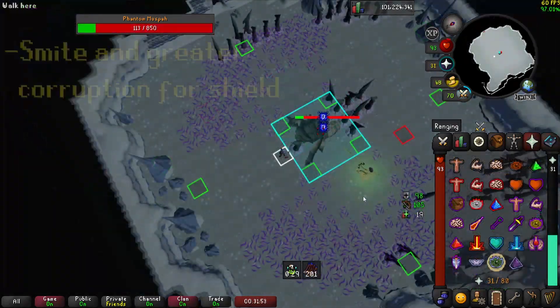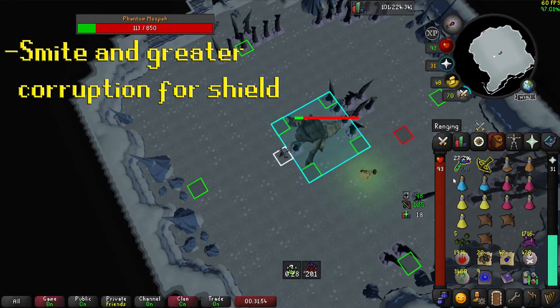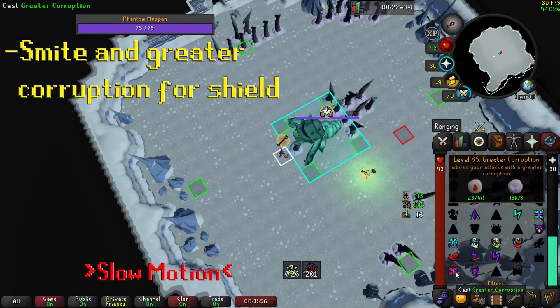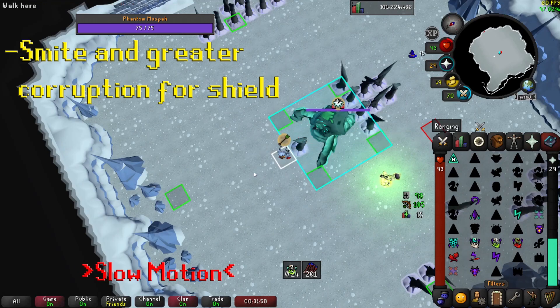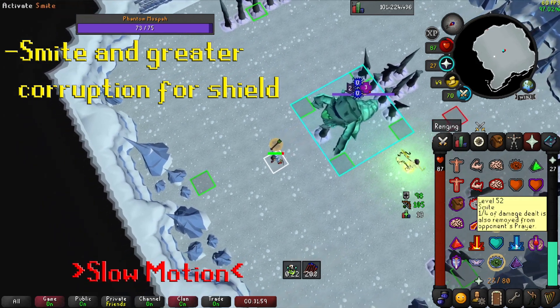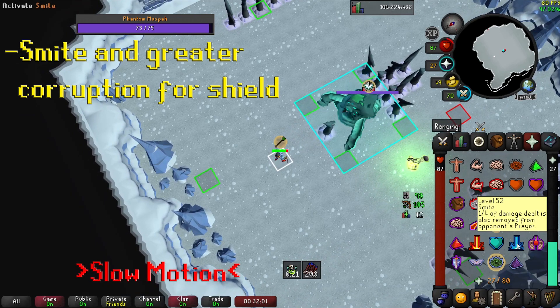The last mechanic I'm going to show you is how to smite him and lower his prayer shield if you are unlucky and no bolts are proccing. I always use Greater Corruption as it will lower his shield over time and restore some of your prayer. You just have to cast it and attack with your crossbow to apply the corruption.